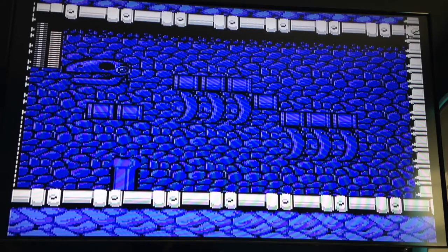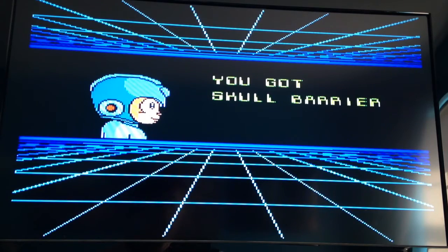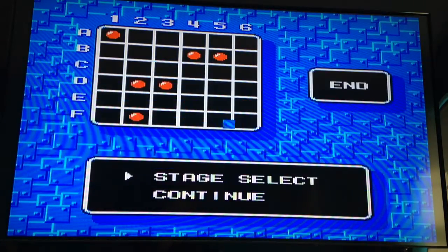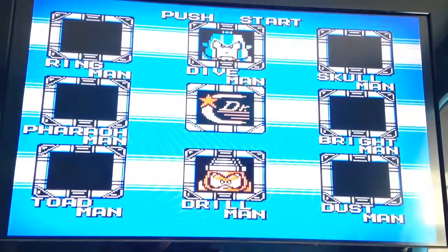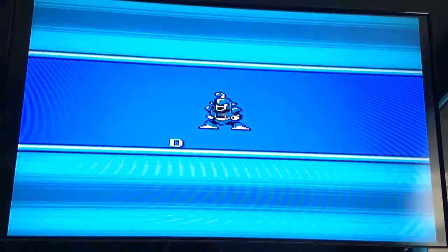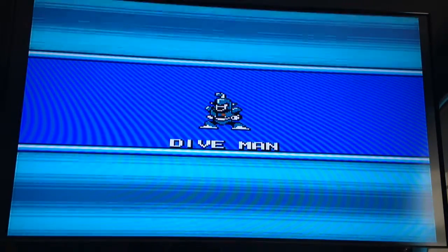The Skull Barrier is not a good weapon. It's not a good shield compared to the Leaf Shield and other shields — I usually don't use shields at all. The next matchup doesn't really make sense to me. I don't get how a Skull Barrier can be strong against Dive Man. But Dive Man is our next Robot Master anyway.